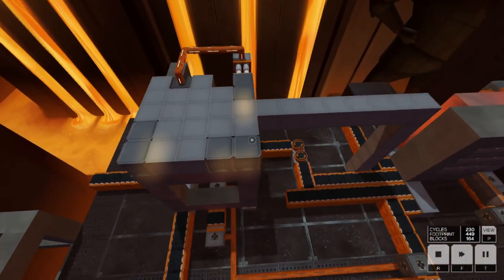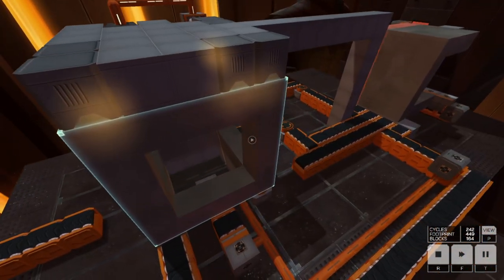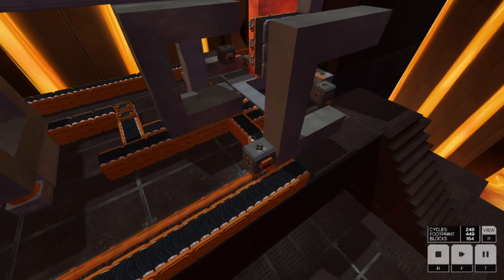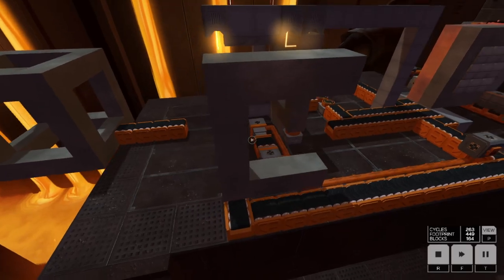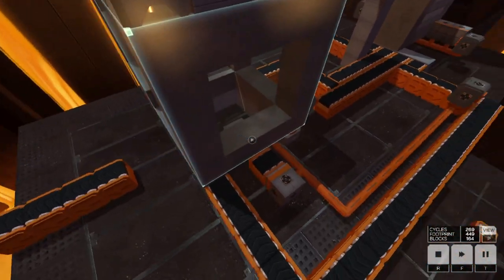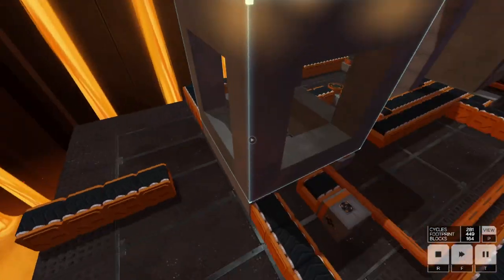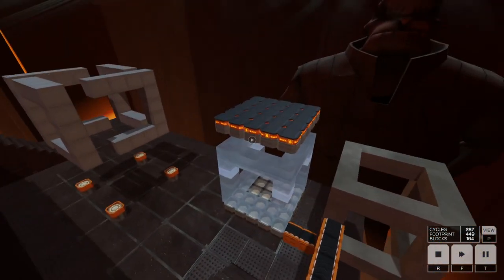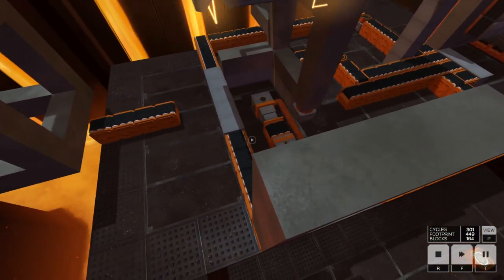The other problem I found is: how do I get this shape out once it's built? I sense when the next piece is coming through and push this belt, so it gets under the shape, pushes it, and the shape finally reaches its destination.